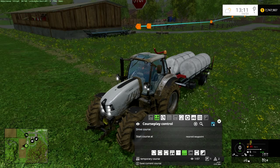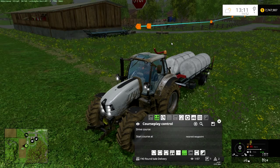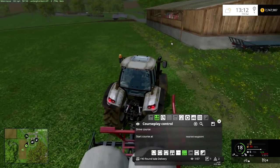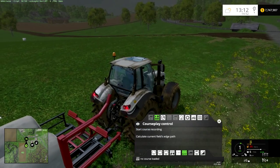So we've recorded our little course for our drop-off point, and we're going to call this field 40, round bale delivery. So that is saved. Now we just want to get back into the whole process and automate this so we can go collect the bales out of the field. And what we'll do is get rid of the course that we just had.